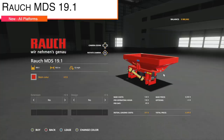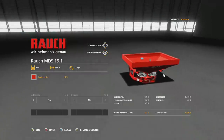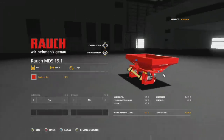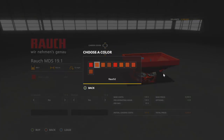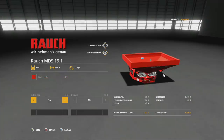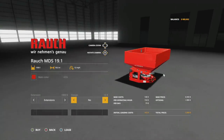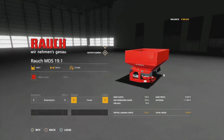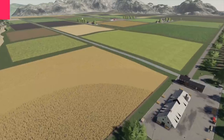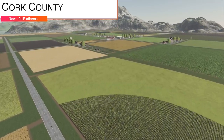Next to last new mod for all platforms is the Roush MDS 19.1 — a fertilizer and lime spreader with 900 liter capacity, 18 meter spread at 12 miles per hour. Hope you like red because that's what you get. With the extension option it goes up to 1,500 liters, and there's a cover design option as well.